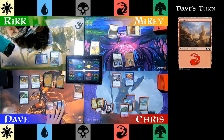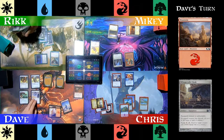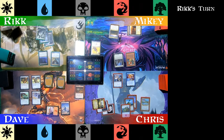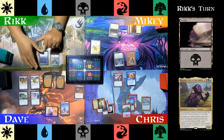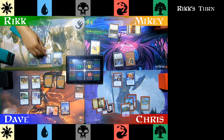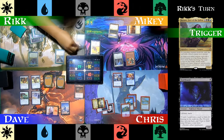Dave plays a Mountain, decides not to play his commander, plays his Whisper Silk Cloak for later protection, and passes the turn. Rick plays a Swamp and then casts his commander, Rayami, First of the Fallen. That's going to exile creatures when they die — so instead of going to the graveyard, they're exiled with blood counters — and Rayami picks up any keyword abilities they happen to have. Moving to combat, he attacks Chris with Banehound. Banehound is blocked, Rayami triggers, Banehound gets exiled, and Rayami picks up Lifelink and Haste.